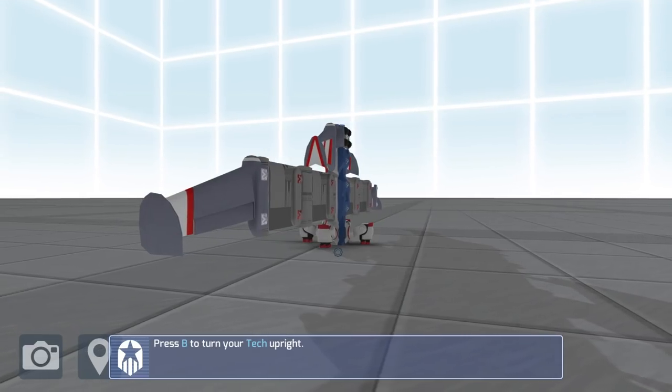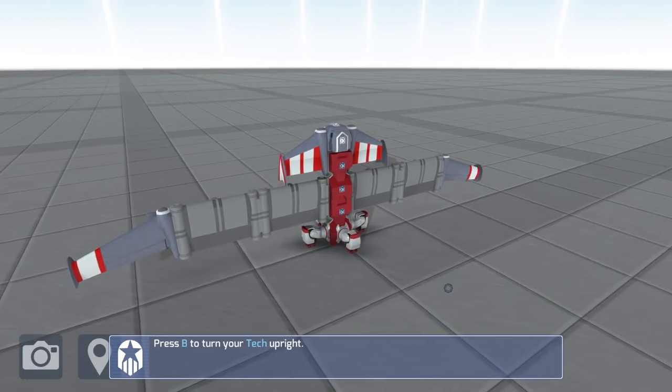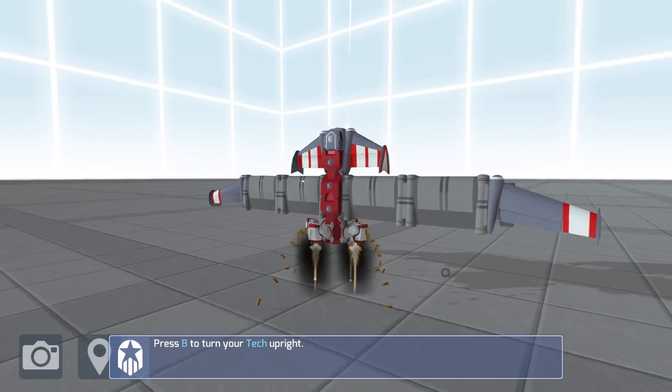Just by touching the power button there, you can get this really nice landed kind of veto situation going on, which is so cool. As you can see it just looks absolutely incredible. So I'm going to take a photo of it - I want to make it so you guys can't see the cockpit - there we go, that's our thumbnail for the episode.